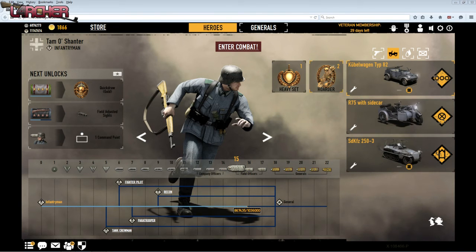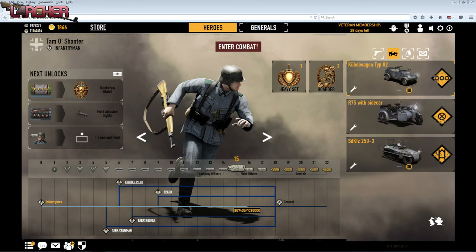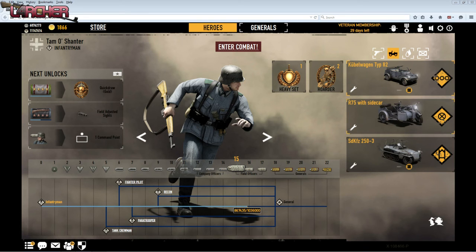Now when I go into battle, if I go in and choose a unit that has no vehicles, I can't possibly spawn in a vehicle if I have none — that would just be silly. But if I spawn into a squad and they have vehicles, I can now use any one of these three vehicles.